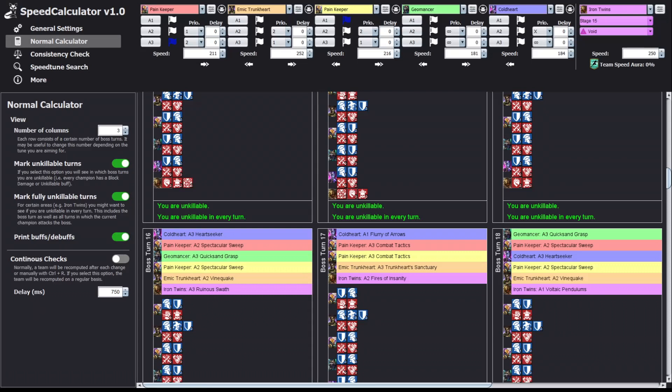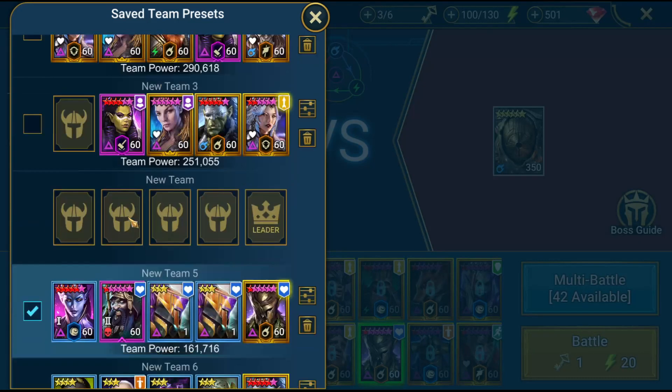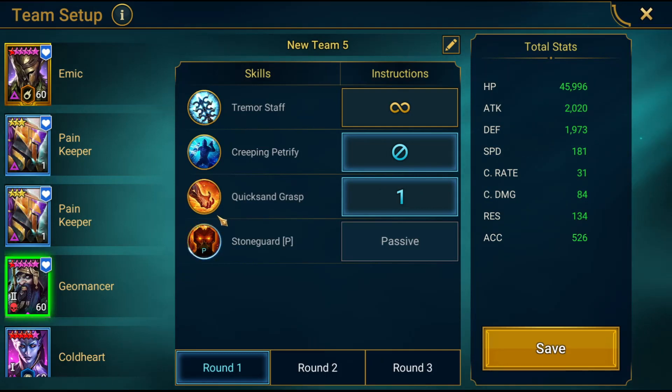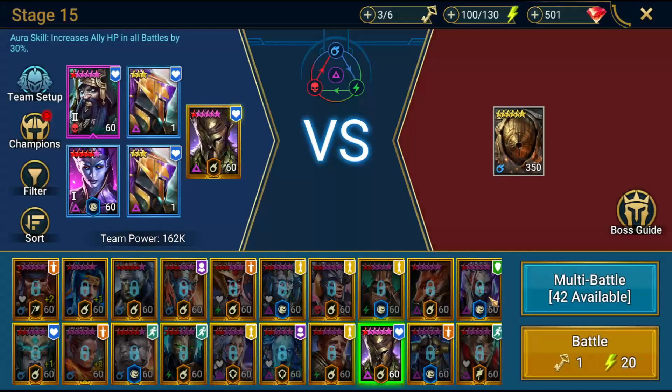Let's go back into the game. Let me check if we are actually on the game. Because I got limited examples I already used a couple gems to refill. I'm going to show you the preset. It is really kind of strange — look at that — the next pain keeper has a priority on his A2 and that makes it work. We got an opener here, crazy! It's just made by the software — you type in your champions and wait. Of course you've got to think a little bit for yourself, like which champions you want unkillable or not, and how to avoid the one hit that ignores unkillable.